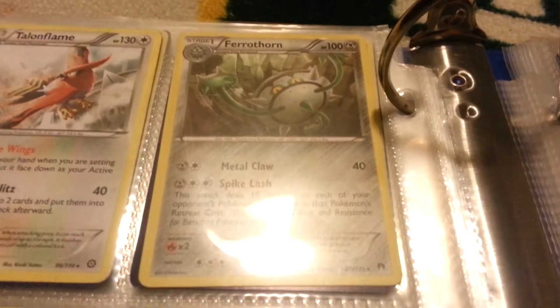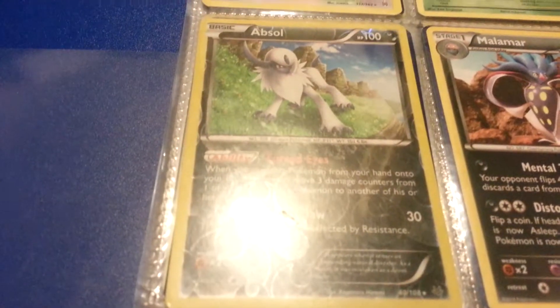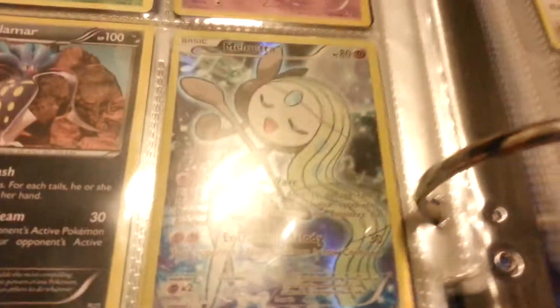Talonflame — and this card Talonflame is really good. I have a Ferrothorn — it has a really good ability, Gale Wings by the way. Dodrio, Beedrill, Deoxys holo rare, Absol, Absol reverse holo, Malamar, Meloetta.